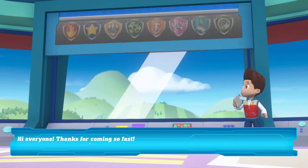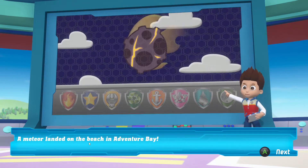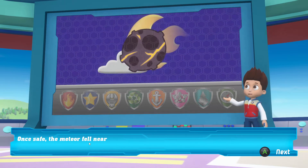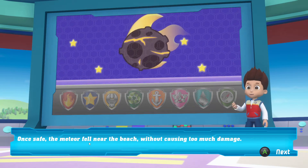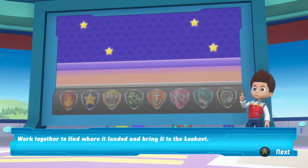Hi, everyone. Thanks for coming so fast. A meteor landed on the beach in Adventure Bay. Once safe, the meteor fell near the beach without causing too much damage. Work together to find where it landed and bring it to the lookout.